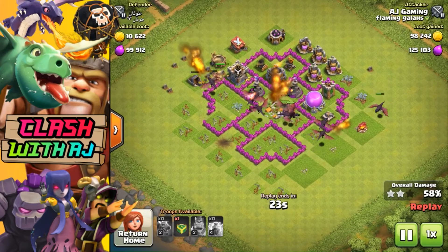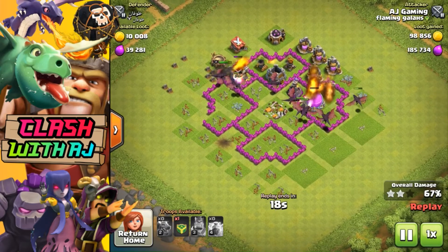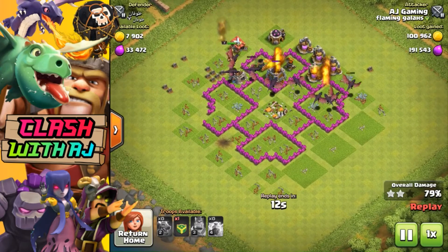I like to start with 10 dragons and I use a king just to try to clean around the outside and keep him up as long as possible. I like to drop seven dragons in the middle, as you saw in that replay at the start — just how they funneled in nicely.